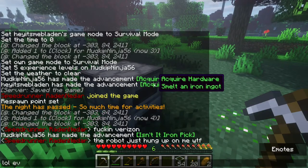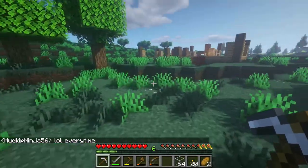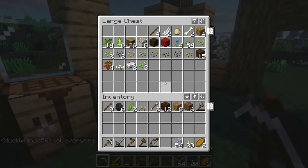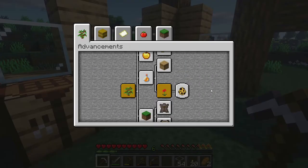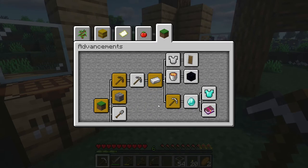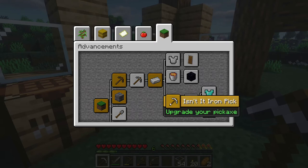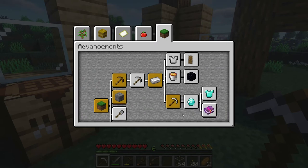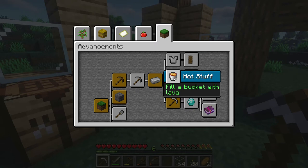I don't remember how deep this goes. For viewers at home, if you hit L on the keyboard, that opens your advancements — these are our quests. Going to the Minecraft tab, you can see the path we're on. Now that we have an iron pickaxe, the next objective is to find diamonds. We could also make iron armor or grab a bucket of lava — let's look out for those while underground.